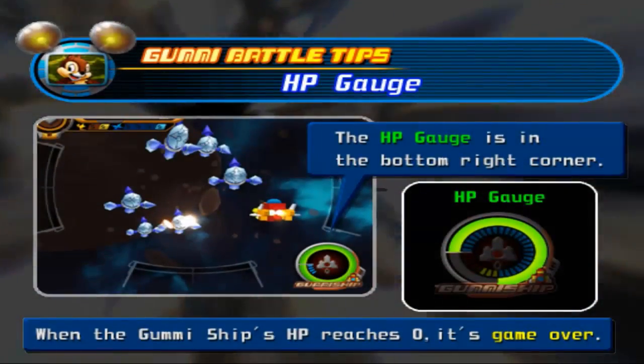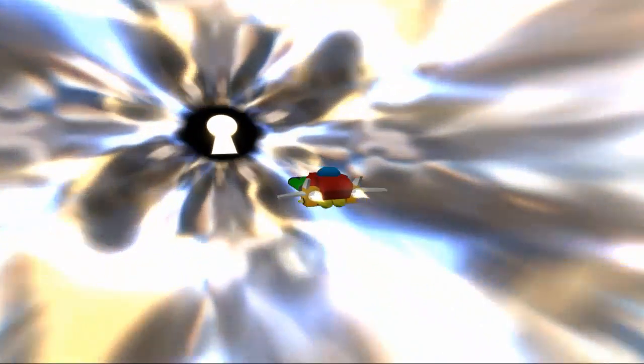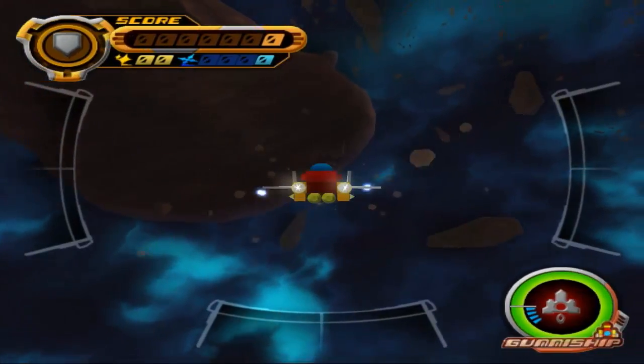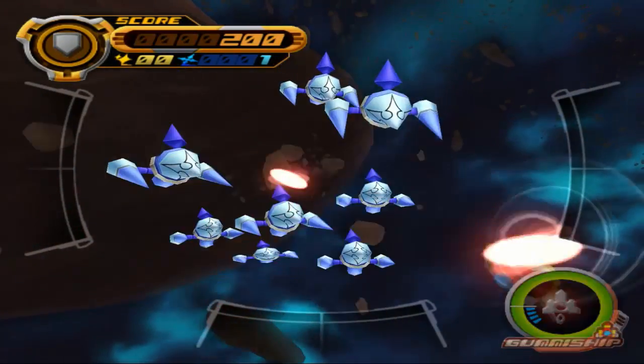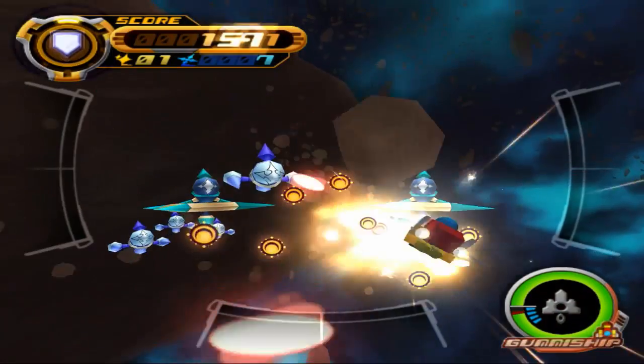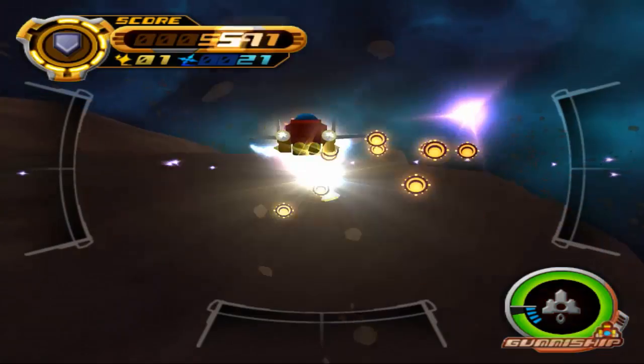Maybe the gummy blocks that we're collecting are only for making your own custom ships — I really don't know. I'm going to leave the gummy ship flying in, at least for now, because I think personally it's a million times better than it was in the first game. My god, it sucked in the first game, but so far it's actually kind of cool. It's entirely up to you guys — if you want me to cut it out, just let me know in the comments and I will in future episodes. You can always skip ahead for this one if you really don't want to see it.